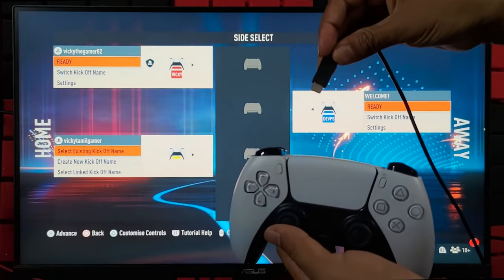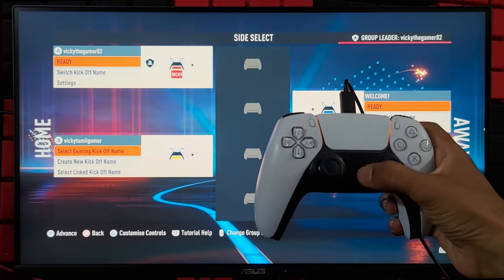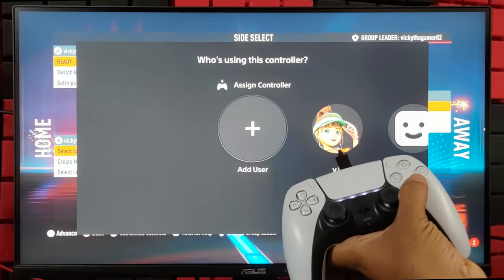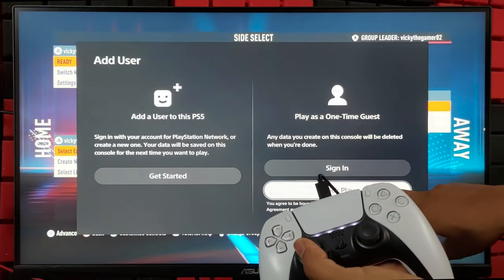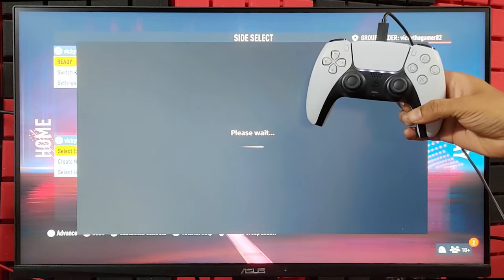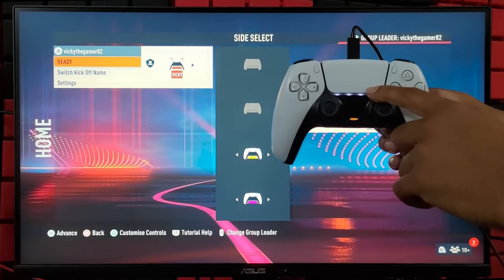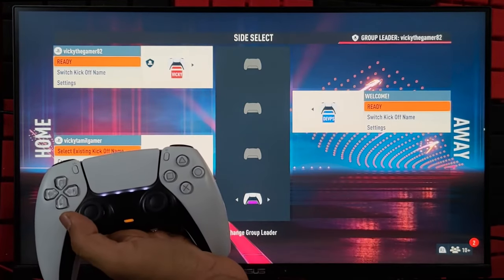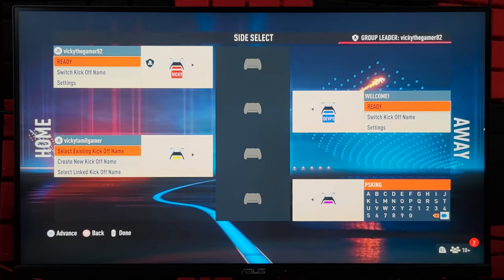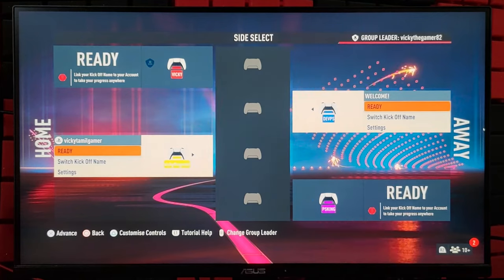To connect the fourth controller easily, I am going to use USB Type-C. On the other end I have connected it to the PS5 console — so it is charging. Now press the PS button. Here you can select an existing user, add a new user, or select as a guest. I am going to choose Quick Play. As soon as I selected it, you can see the light bar — four dim lights, which means fourth player. Now I can remove the USB Type-C wire. The fourth player can select home or away, and you can create a name. Once you have selected the name, tap the stick button.